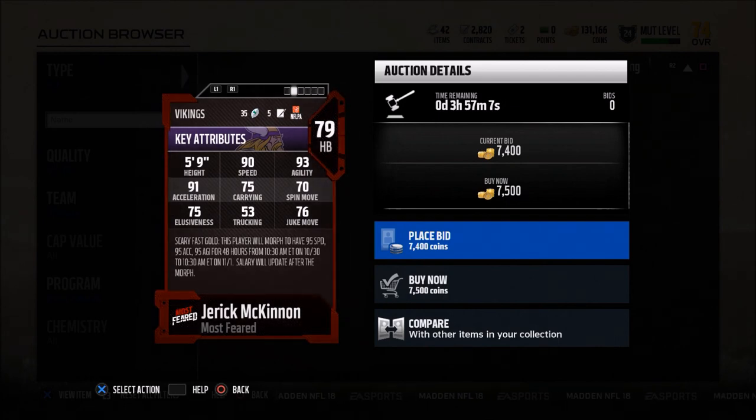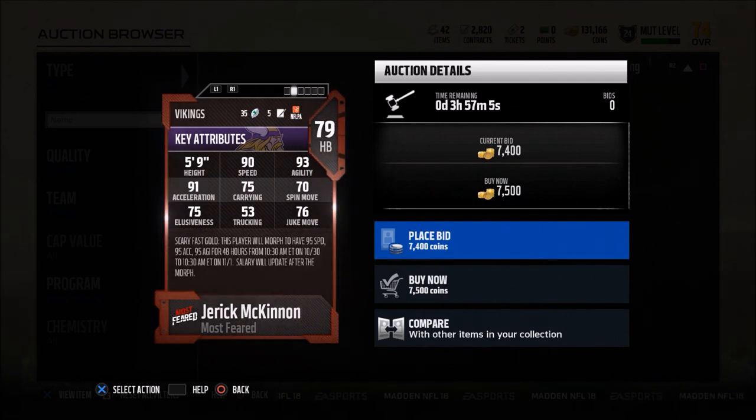Please let me know what players you're using this year in MUT — your favorite budget players, players under a hundred thousand coins that I could test out. Thanks for watching today, and if you're interested in that free offensive ebook, click the link in the description and you can get it for free. Thanks for your time.